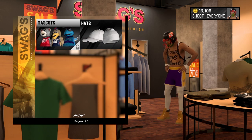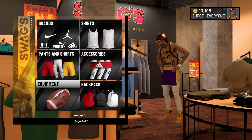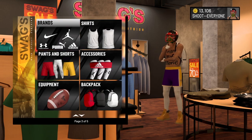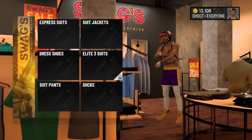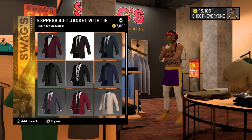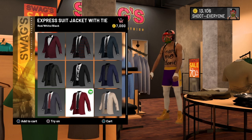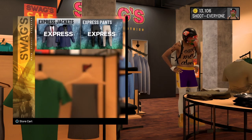This is not a glitch — I repeat, this is not a glitch. This is simply you going to the store and buying your suit. I was looking for the suits and I'm like, where are the suits at? You go all the way down, go to suits, go to express suits. Now express suits, express jackets — you can buy any one of these and wear it out the store.